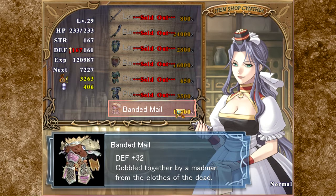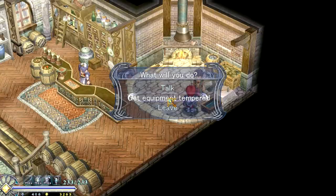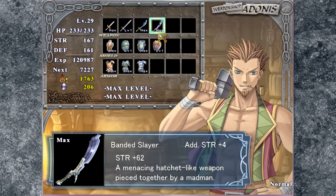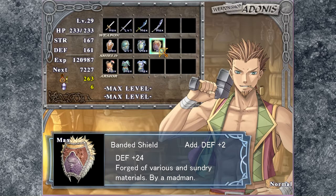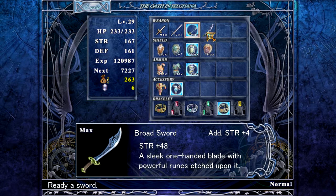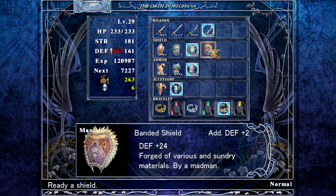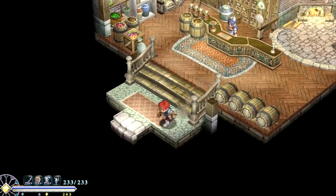I don't have enough for the Bandit Mail, but we are getting close. I'm getting money very quickly these days, but we'll get that later. For now let's head to Adonis and get more equipment tempered. Let's upgrade the Bandit Slayer a bit. As you can see, it costs 750 gold and 100 Reval at this level. There went all my money and all of my Reval. Fully upgraded — we go from 167 to 181 and 161 to 167 on strength and defense, respectively. So that is that done.